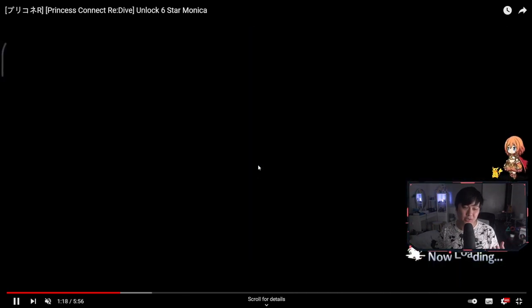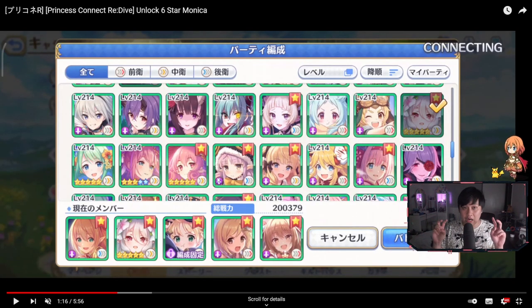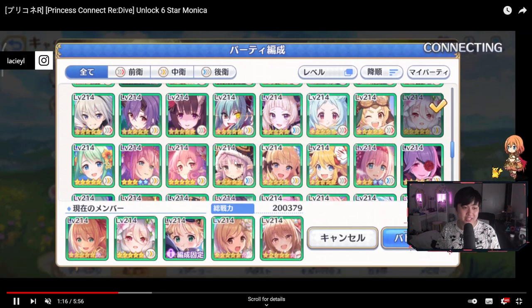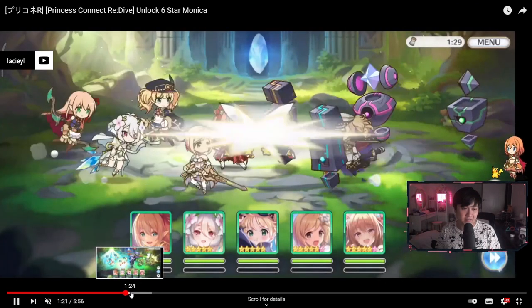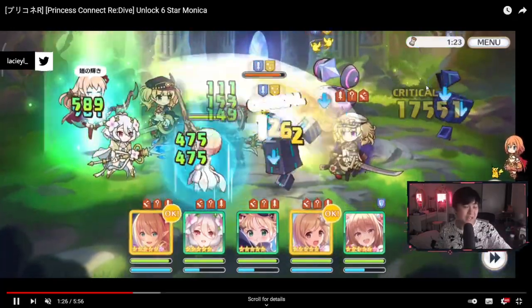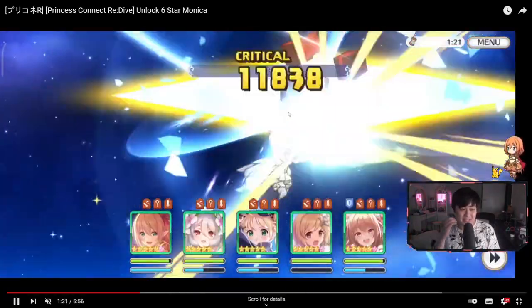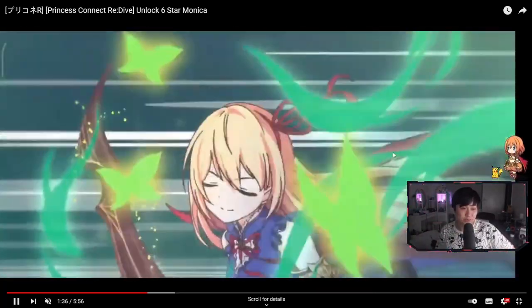That in itself is also a requirement, right? Because these 6 star battles are actually not that easy. The requirement is that you're going to have to have a team that is actually capable of clearing this battle before you can go for the 6 star. We're just going to spend the battle fighting Monica. As you can see, it's only one wave and we're going to have to do it in one minute 30. I'm pretty sure this guy just goes ahead and autos it — he's got a 6 star Jita, a 6 star Arisa, a 6 star Nozomi. There is no way he can actually lose this on auto.